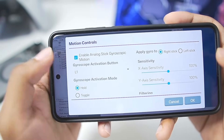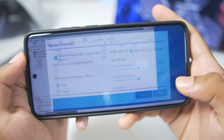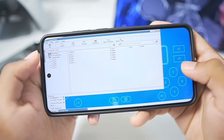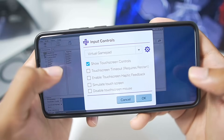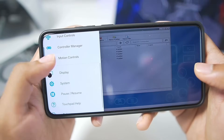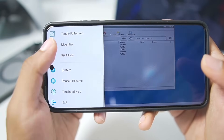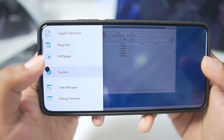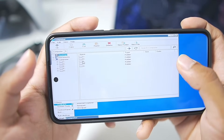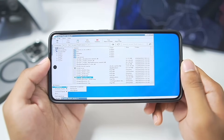Let's enable analog stick gyroscope motion and check it out with GTA5 later in this video. For input controls, we have a virtual gamepad just like before. We also have screen haptic feedback. In the display section we can enable screen effects, toggle fullscreen, and magnified view. There's also system settings, pause and resume container, and a task manager. It is basically a feature-rich Windows emulator for Android. Finally, let's launch Grand Theft Auto 5 and see how well it actually works.